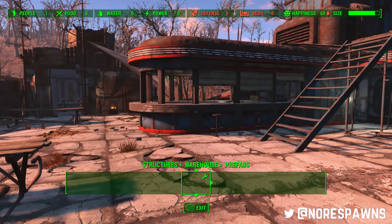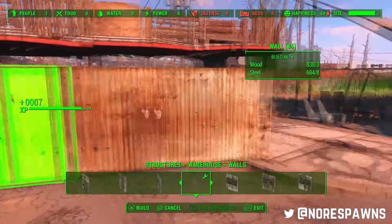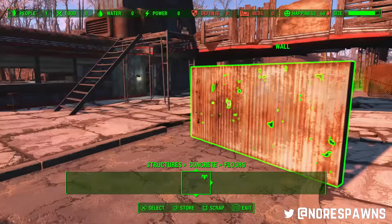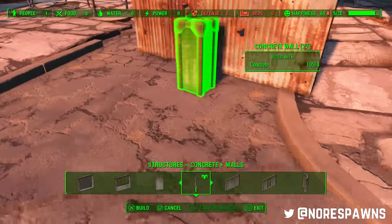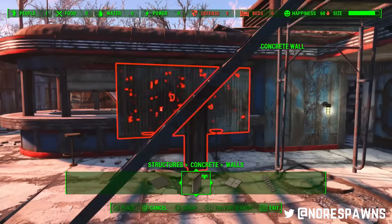First we're using chest-high walls - the half walls from the warehouse tab. We're going to pillow-glitch these in. It does take a little while, so while I'm doing that I've got a question for you, because you guys seem quite keen on answering things about what I should and shouldn't do.